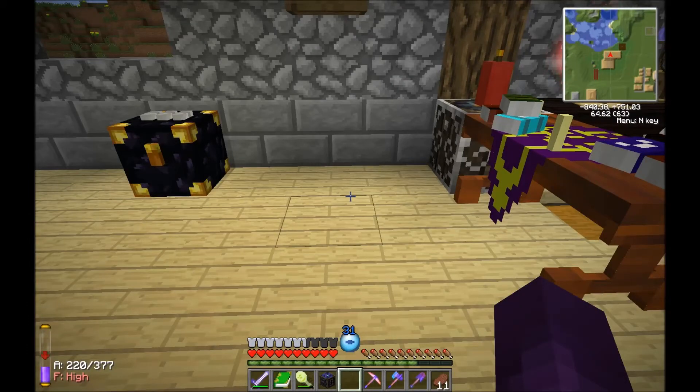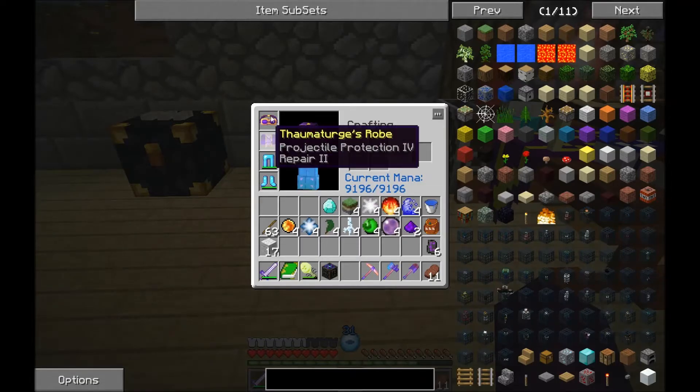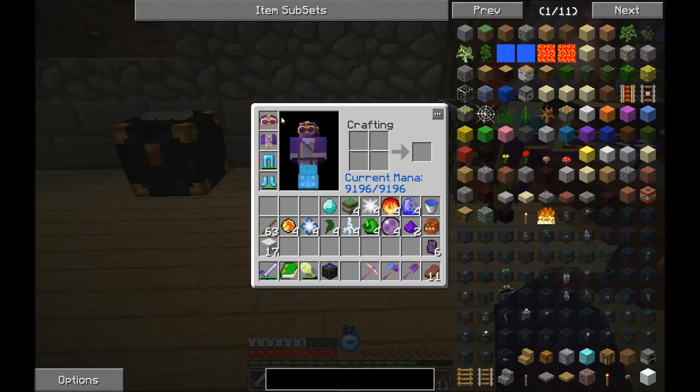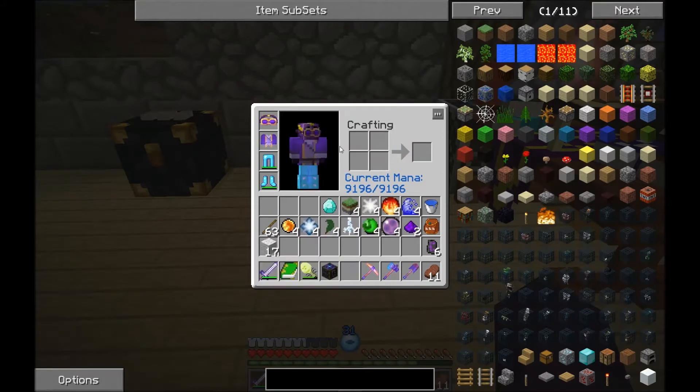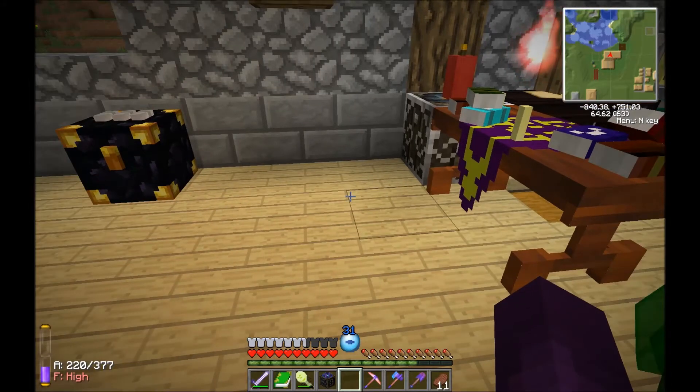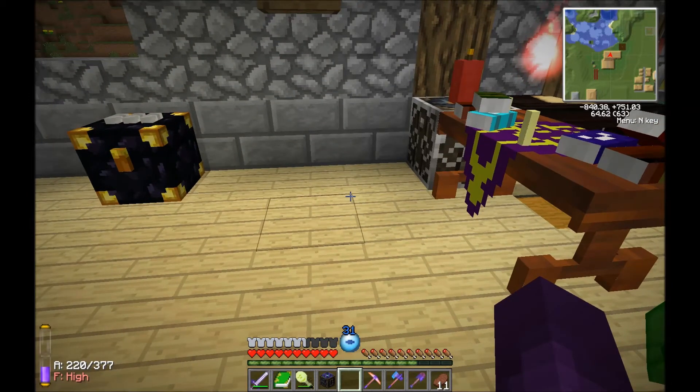We're back, ready to make our Archmage armor. The Tower Guardians are completely immune to physical attacks and they do a lot of magical damage. So naturally, my diamond armor and sword are not going to help me - they're just going to tear me apart. We're going to need to make ourselves something that will protect against deadly magical attacks, which can two-shot you without any protection.